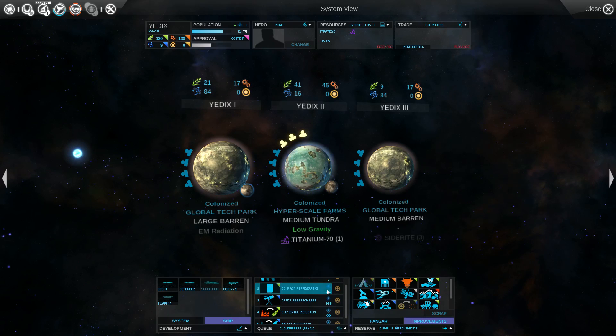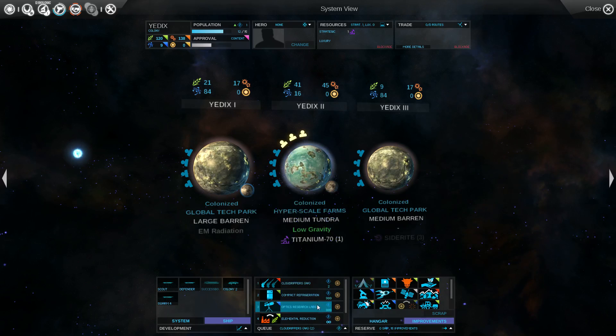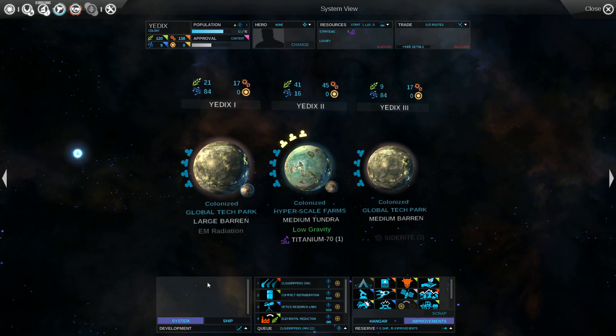Why is it going to take me 999 turns to make this? Oh, it doesn't have access to Hyperion. We'll build the Cloud Rippers and shoot them out of the sky.